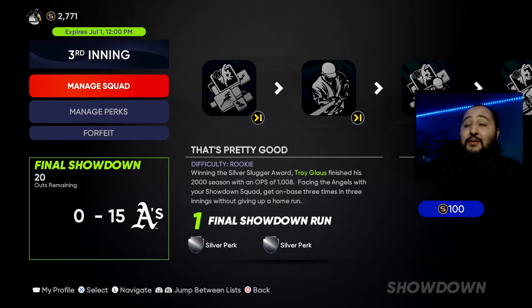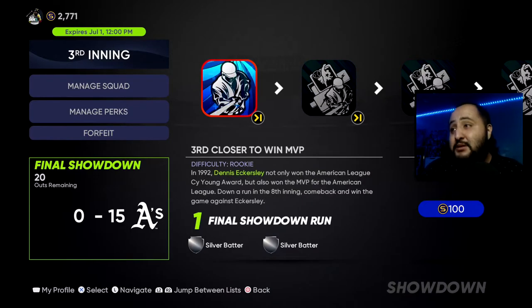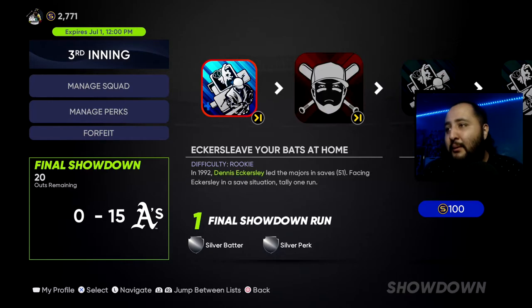I went ahead and skipped to the end just to show you guys what the missions look like. Facing the Angels with your showdown squad: get on base three times in three innings without giving up a home run — not too hard but could be time consuming. Down a run in the eighth inning, come back and win a game against Eckersley. Tally two hits and four total bases in three innings. Facing Eckersley in a save situation, tally one run.